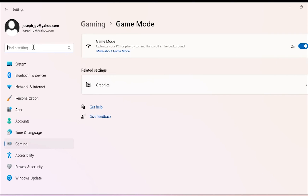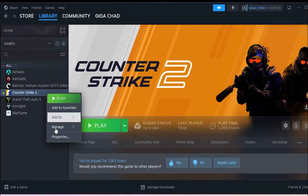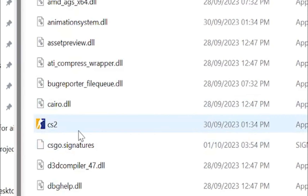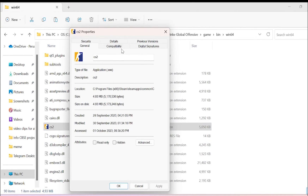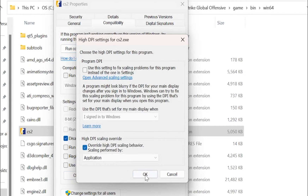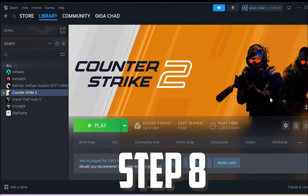Type in 'Game Mode' and make sure Game Mode is set to On, and Xbox Game Bar is disabled. Next, open Steam, right-click CS2, click Manage, click Browse Local Files. Go to Game > Bin > Win64, right-click cs2.exe, click Properties, click Compatibility, then check Disable Fullscreen Optimizations. Click Change High DPI Settings, check that option, click OK, Apply, OK.